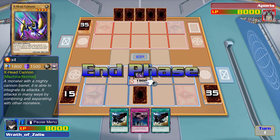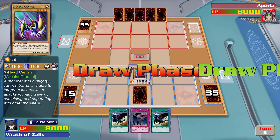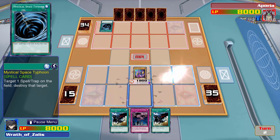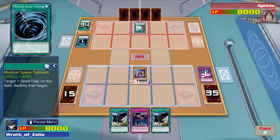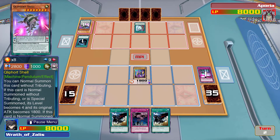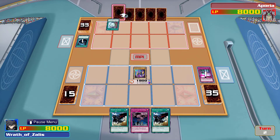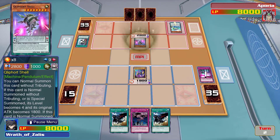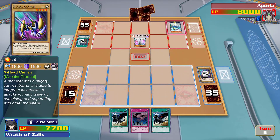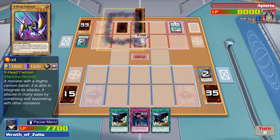This is upsetting. If I get another one I can summon Union Hanger, which should let me do some stuff. I can't believe I'm not getting monsters — I can't get this engine started. I don't know what this deck is supposed to be based on. Are they like alien motherships? I don't know what this is.